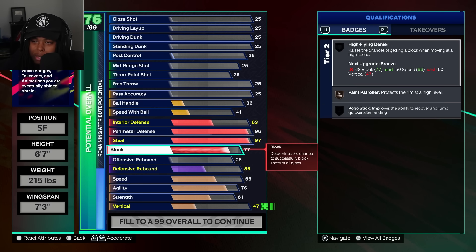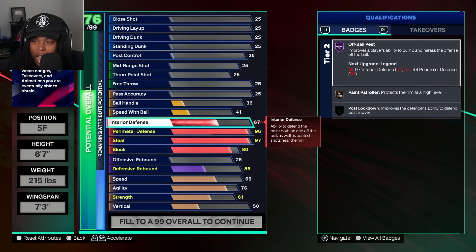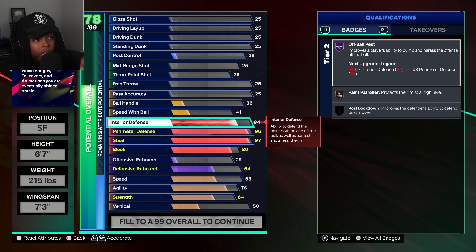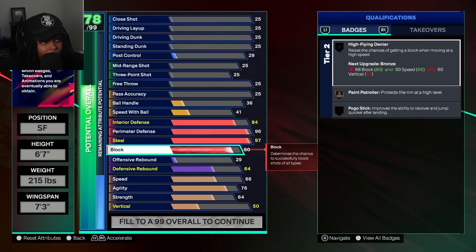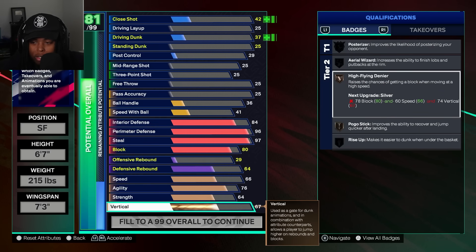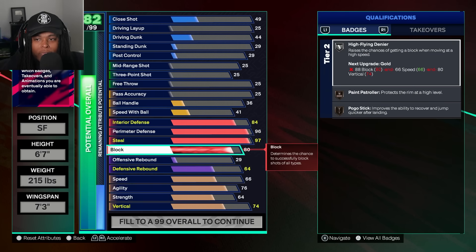Block we're gonna do 80. An 80 block is gonna give you access to this — you're about to see in a few seconds. After we put interior D to 84 — which we have to, to get the name — if you do 83 you get Versatile Stopper; you do 84 you get Switchable Lockdown Defender. So the block has to be an 80. Now we're gonna get Hot Shot — we don't have it yet. Let's add the vert so you can see it.